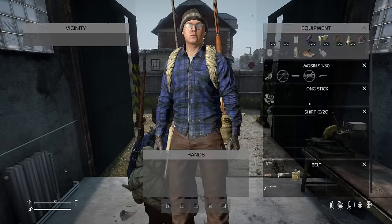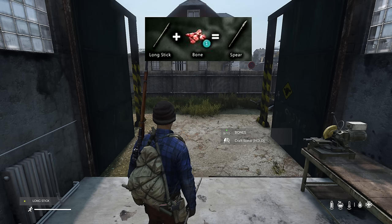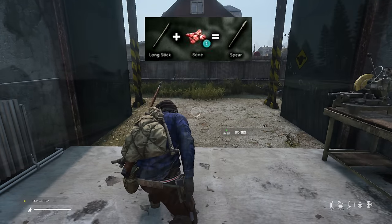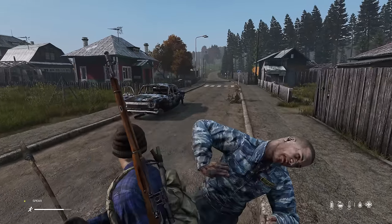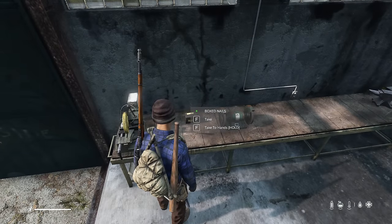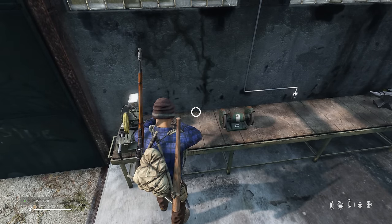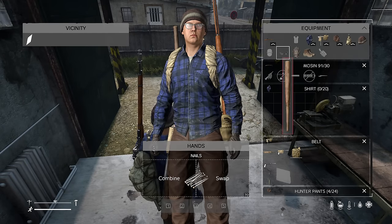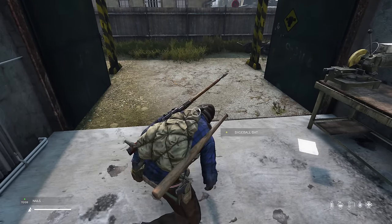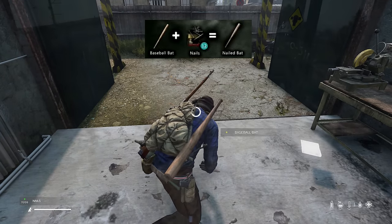Let's talk about crafting weapons. First is a spear, which can be made by combining a long stick and some bones. It's not the worst weapon in terms of damage, but it doesn't have a true stabbing animation yet. Next up is a nailed baseball bat — everyone loves to channel their inner Negan from The Walking Dead, though Lucille actually had barbed wire, not nails. To make the nailed baseball bat, combine the nails with the bat and it'll increase the damage.